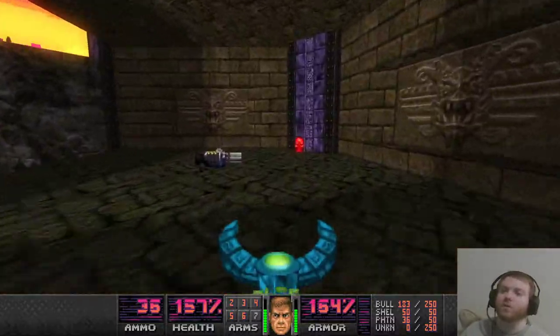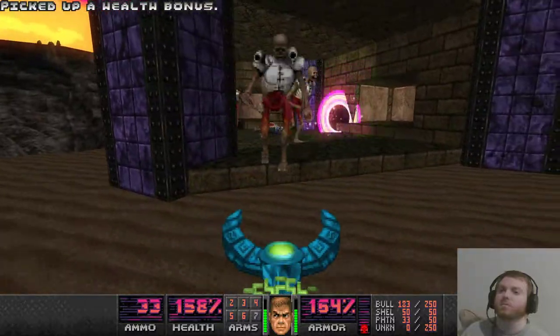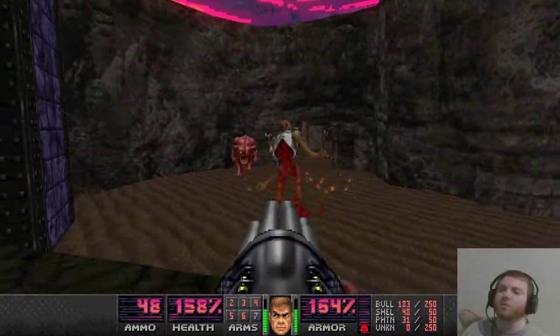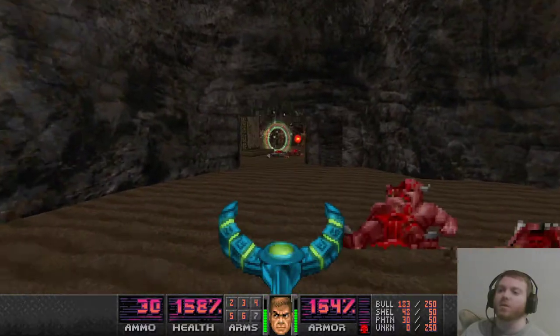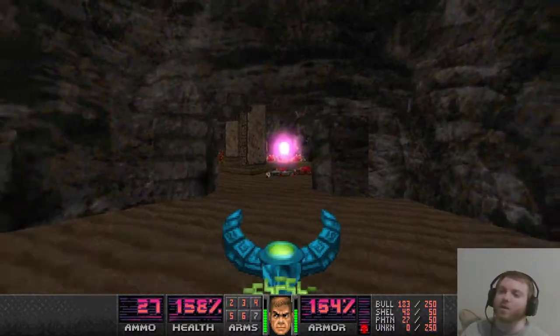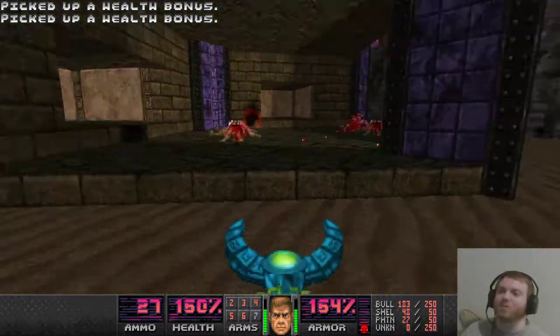Do I get the rocket launcher now and get the red key? A couple of Revenants. Try to kill them quick because there's like a ton of Pinkies as well that spawn way over there. A shitload of Imps as well — look at this. This rocket launcher, I keep saying it, but it's absolutely amazing sometimes.